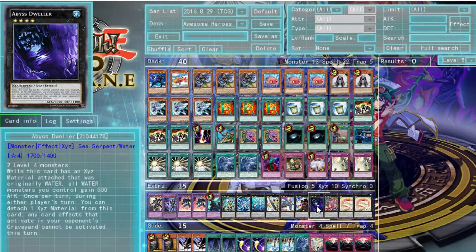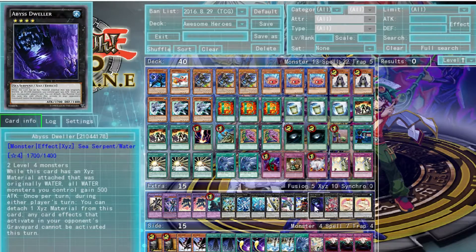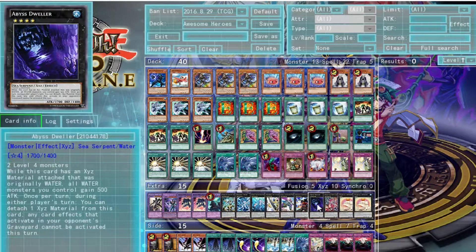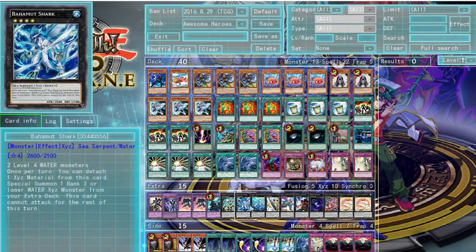Abyss Dweller — we run him because of the many Water monsters. All Water monsters you control gain 500 attack if this card has an XYZ material that was originally a Water monster, so using Tin Goldfish, Elder Entity Norden, or Bubble Man gives everything an extra 500 attack. You can also detach one XYZ material so that card effects that activate in your opponent's graveyard cannot be activated. You won't use this often since Dark Law means your opponent usually won't have cards in the graveyard anyway — but just in case, he's nice to boost attack.